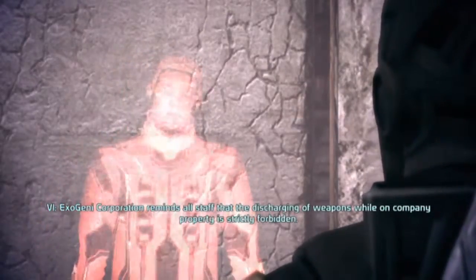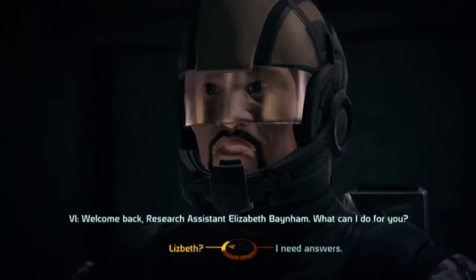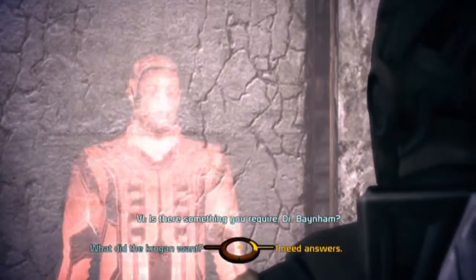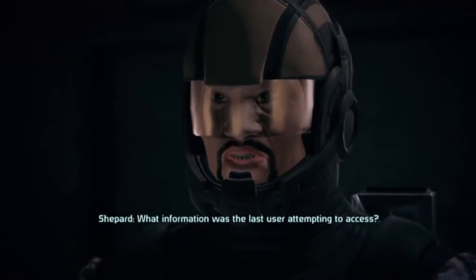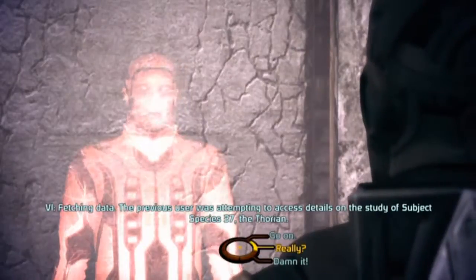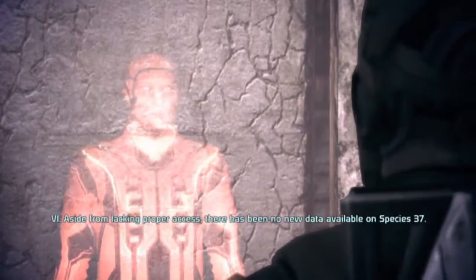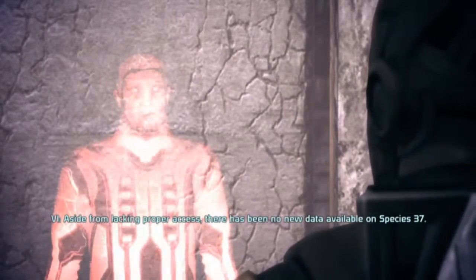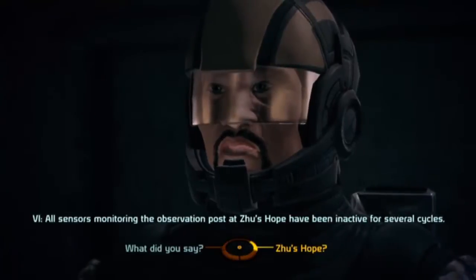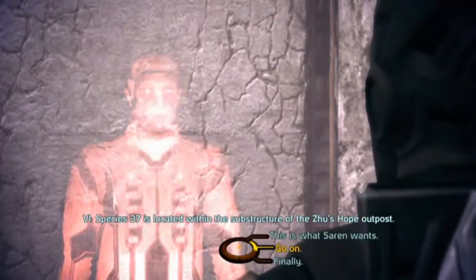Exogeny Corporation reminds all staff that the discharging of weapons while on company property is strictly forbidden. Research assistant Elizabeth Bainham, what can I do for you? How do you know I'm Lisbeth? Your access card identifies you as Elizabeth Bainham. What information was the last user attempting to access? The previous user was attempting to access details on the study of subject species thirty-seven - the thorium. Tell me everything you told that group. All sensors monitoring the observation post of Zoos Hope have been inactive for several cycles. Species thirty-seven is located within the substructure of the Zoos Hope outpost.